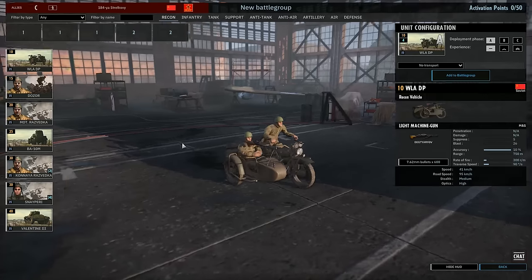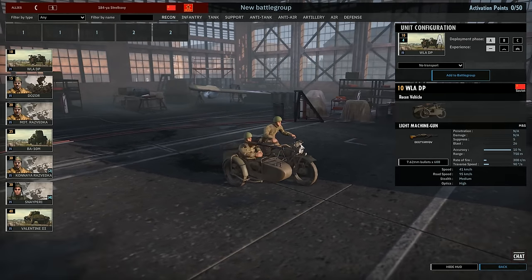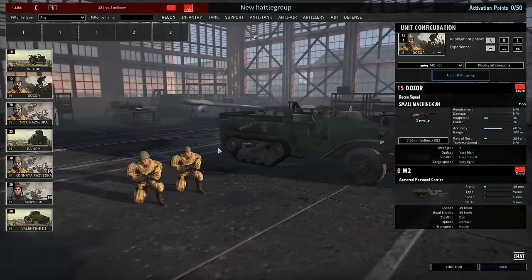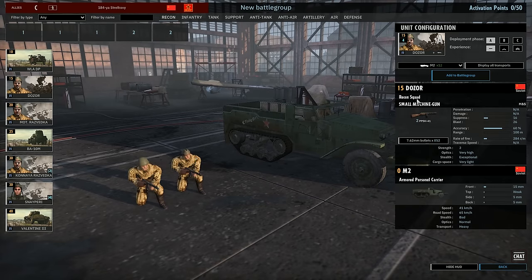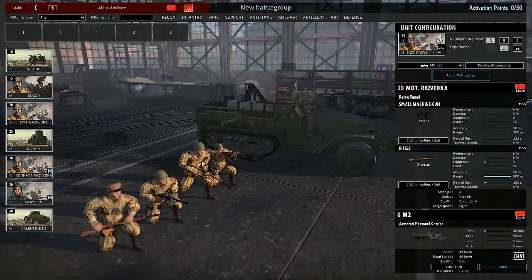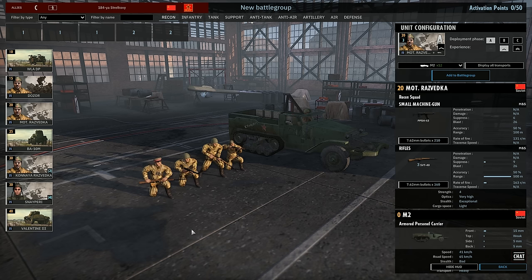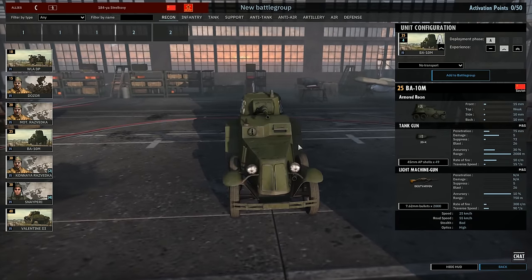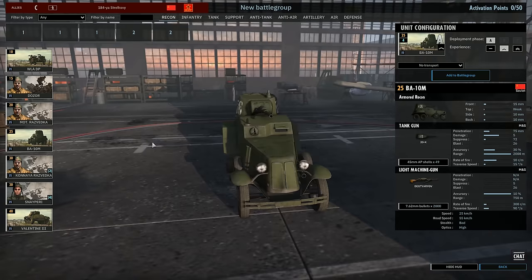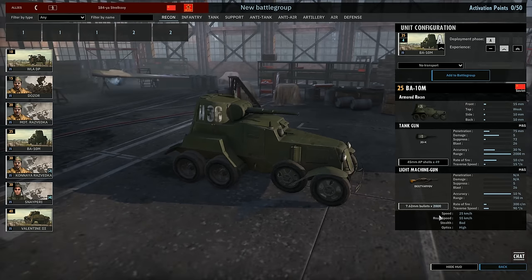In the Recon tab, we have a WLA DP — just a motorbike with a machine gun, nothing too special. I don't really like using these too much. We have a two-man recon team, a dozer, and quite a few different vehicle options, including a Rasvetka vehicle with a really nice .50 cal. We have the BA-10M — the Batmobile — with a 45mm cannon on top, 75mm penetration at 2,000m range. That's actually pretty impressive, and it's really fast on and off-road.